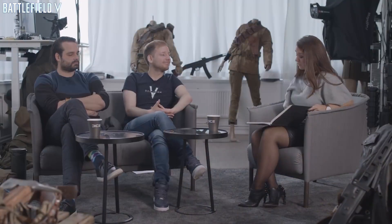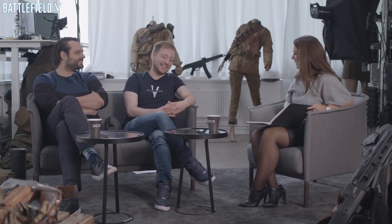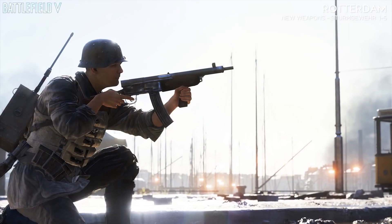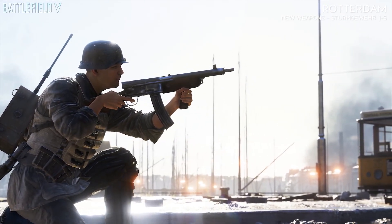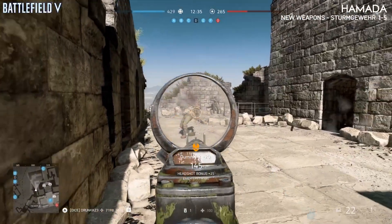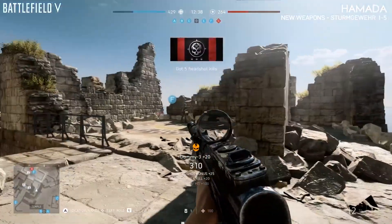For the assault class, we've only shown one assault rifle in both the Alpha and the Beta. With launch, we're introducing the Sturmgewehr 1.5, which is another assault rifle that fires a bit faster than the STG44. It's a bit harder to control, so it's better suited for slightly shorter ranges than the STG44 would handle. It's a bit more specialized toward those ranges — it's a very, very cool weapon.